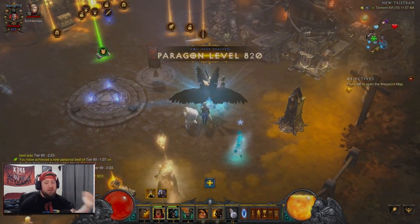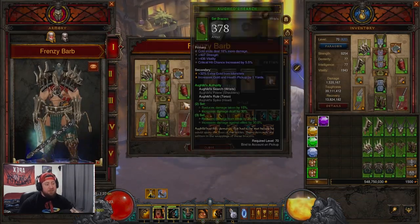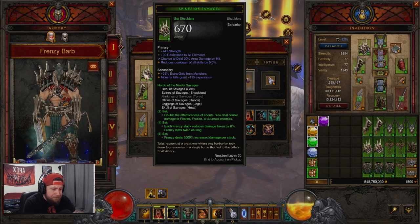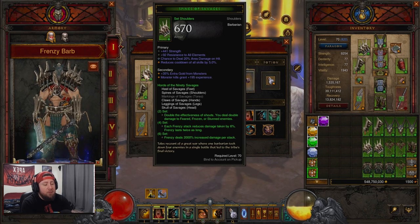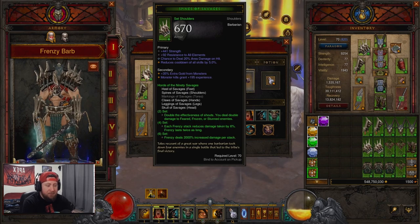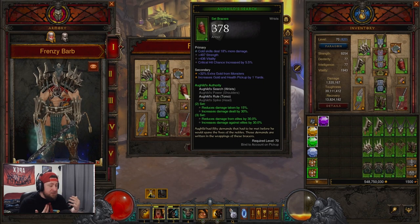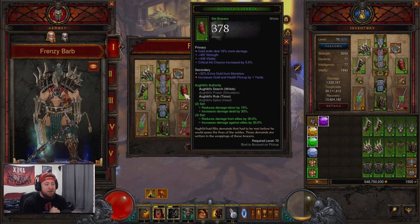We actually crushed that! We got that in sub two minutes, which is nice. I pretty much aim for two minutes every single time — we got a little lucky with the elites, but the Frenzy Barb is in a really good spot. I think this is going to be really good for groups. For speed builds you still want to do Whirlwind Barb or probably LOD from last season, but this build is really fun. It's great to see Frenzy actually get some love — Blizzard is doing their best to buff some of these set bonuses for more playability. You just charge around and slash things up.